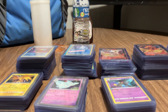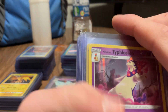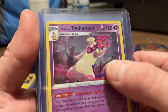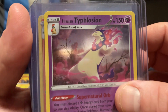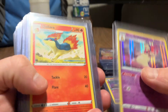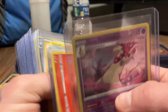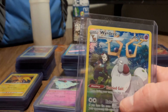Alright, we're gonna take a close look at some Pokemon cards I got, starting with this one here. What we're looking at is Typhlosion - I have all the evolutions up to Typhlosion. Cyndaquil evolves into Quilava, which evolves into Typhlosion, so all my cards here.